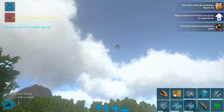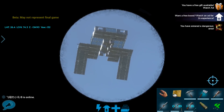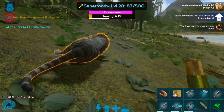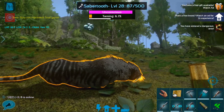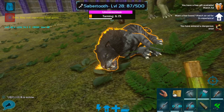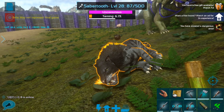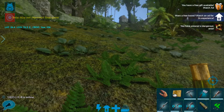Is that somebody's quetzal up there? Somebody must have a structure floating up there — must be a bird. The narco berry thing might be an issue, but luckily sabers don't take a ton of narcotics to begin with. So we're just going to hang out here and make sure nothing hits this saber. We're going to check the taming effectiveness — okay, good, we're still really high. I will bring you guys back when we have this saber up and ready.